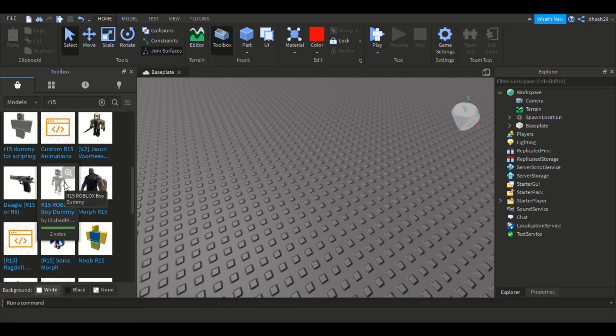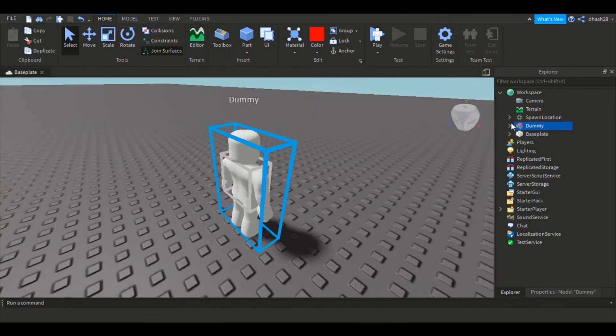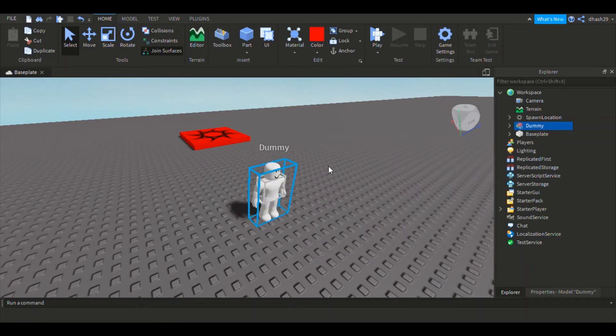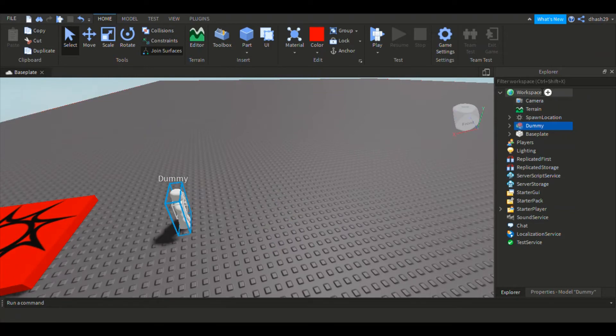I'm going to go for this character — it's just a plain old character. Now I want you guys to add a folder inside the Workspace.